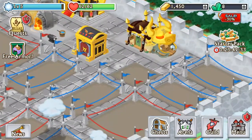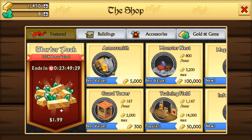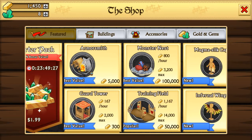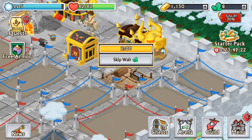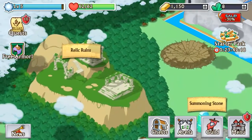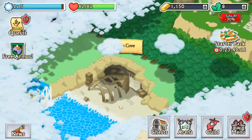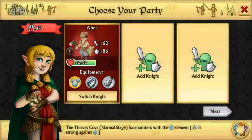Right now we need some gold, so let's go to the shop. Let's buy something that could get us some gold. So we have 1,400 — let's just buy a guard tower. Let's see what else we can do. We're level 5, but we need an air knight.